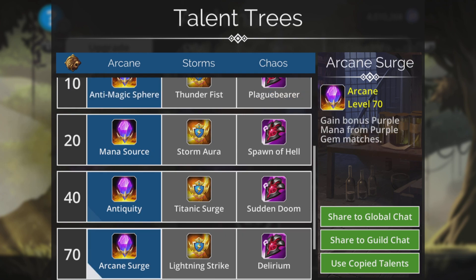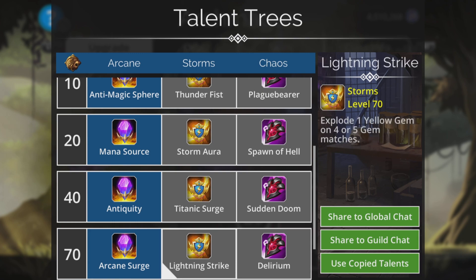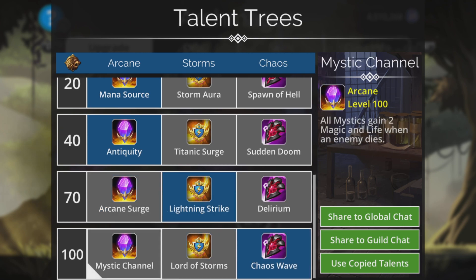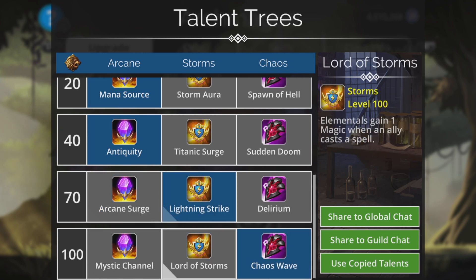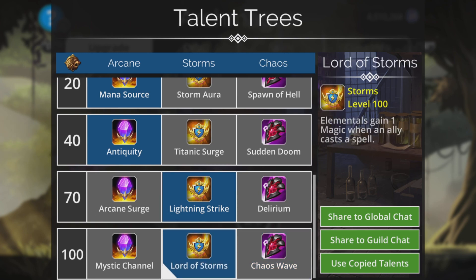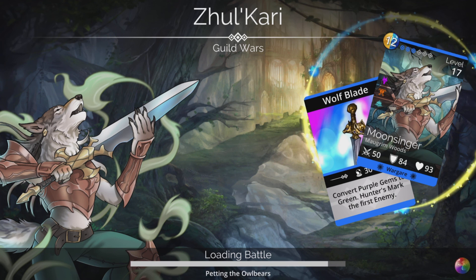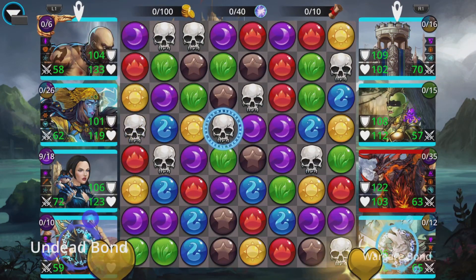Dark hunger, anti-magic sphere, mana source — arcane surge or lightning strike on this when you can get a lot of four-matches. I'll go for that. We've got enough purple. Let's change that because of Vespera. Let's have a go. Not as fast to start, this team, but once it gets going it is really really good usually.